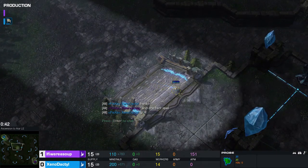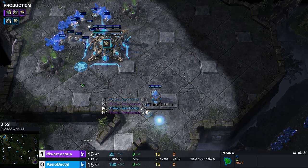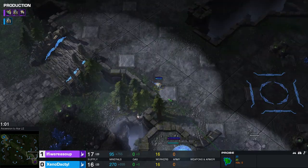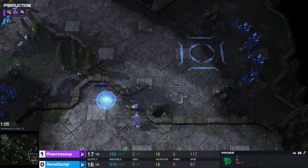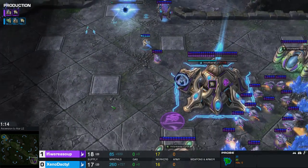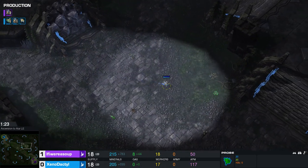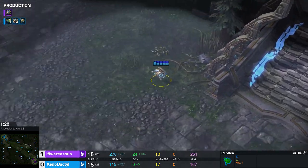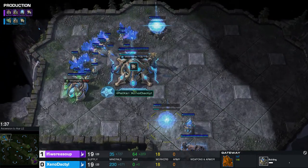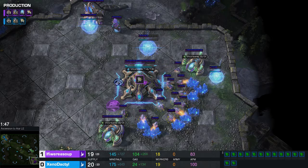Xenodactyl is gonna go ahead and throw out a probe after a pylon — generally this is a sign that you could actually see the cannon rush, because the pylon is down and nothing being added on just yet. He's gonna add a gateway. You want to time it out for when your forge is done so you can start your cannons. That's something Xenodactyl seems to be pretty late on compared to IfIWereSoup. Are you going probe? I'm sensing a little bit of cheese in this system. Although IfIWereSoup did open two gate, two gas, so he should be able to produce pretty well. I bet this is a proxy Robo — he doesn't even have a Cybernetics Core started yet.